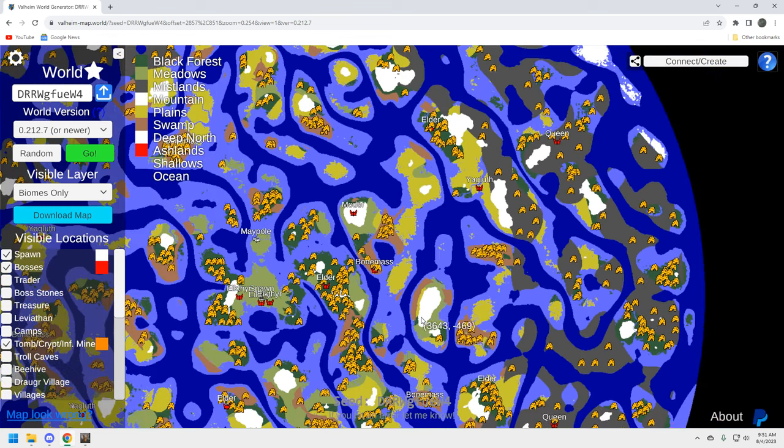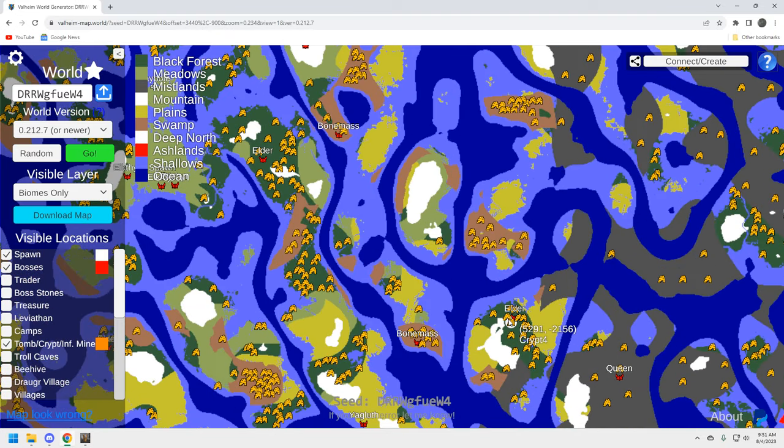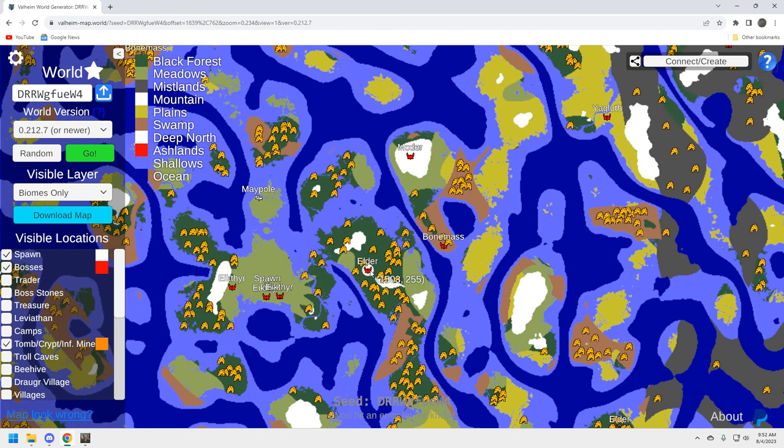Looking to the south, the Elder and Bone Mass are a little bit better down there, but I still think the play is to the northeast. And remember, Eikthyr is Eikthyr — you don't really need anything special around Eikthyr, you can beat him with a stone axe if you kite a little bit. So I consider Elder and Bone Mass the early game, and I think we're okay there.